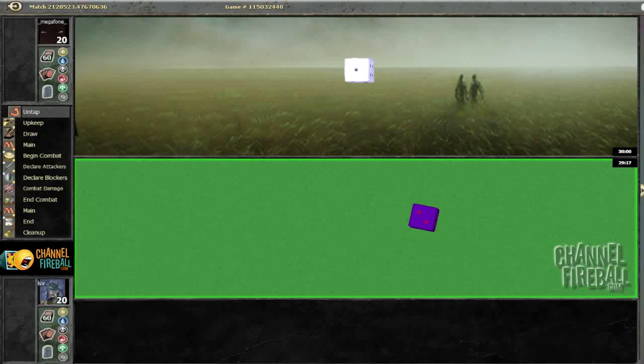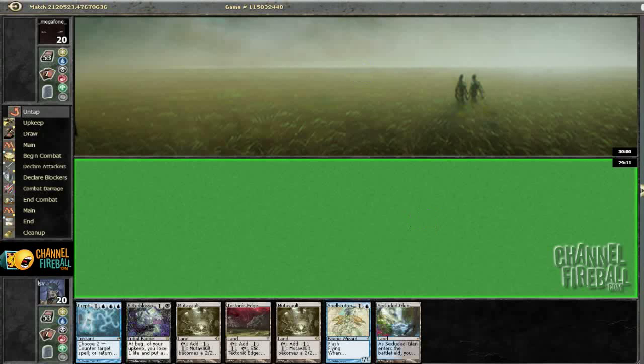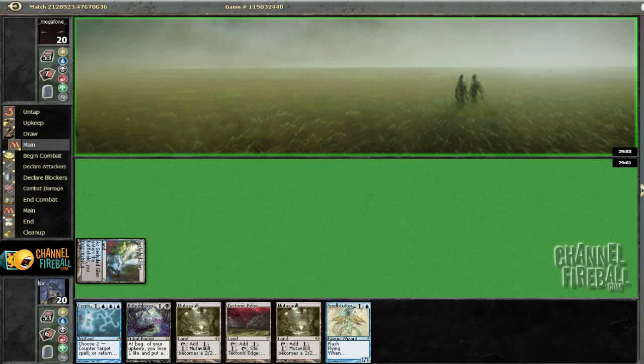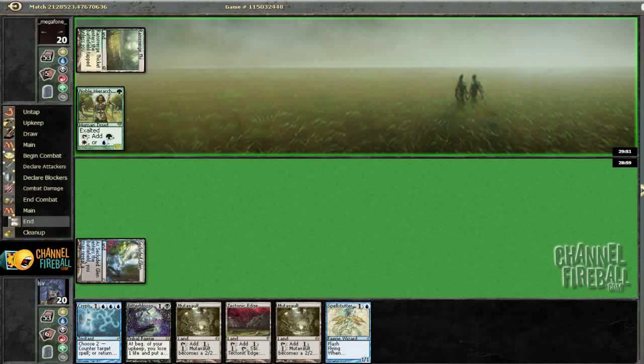Alright, welcome to round one of an extended daily event here with fairies for a big surprise. I'm going to go ahead and play first — that's a pretty easy keep. Bitter Blossom might not be as good as it was before Besieged, but it's still pretty sweet. Leading with a tapped Secluded Glen. Let's see what we're battling against — some sort of Bant deck, it looks like.